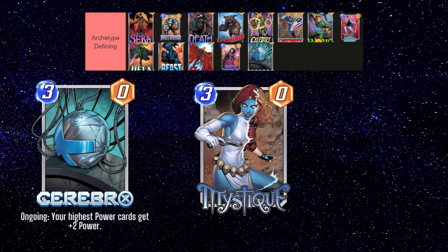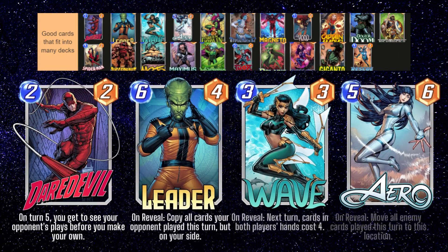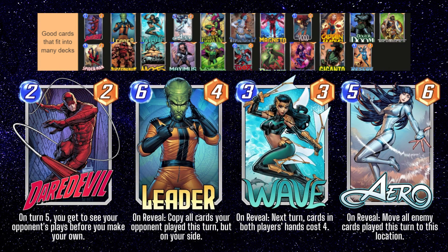From here on we'll move a little quicker and won't go into too much detail for each card, as they often have multiple uses and aren't pigeonholed into a specific deck or archetype. Our next group of cards are cards that fit into many different types of decks and are just good cards in general. Daredevil, Leader, Wave, and Arrow are all very powerful cards to include in a deck. Wave can be paired with Death, as we discussed earlier, to create one of the most powerful decks in the game, and you can use her in any deck that wants to get out some strong 5 or 6 drops early.